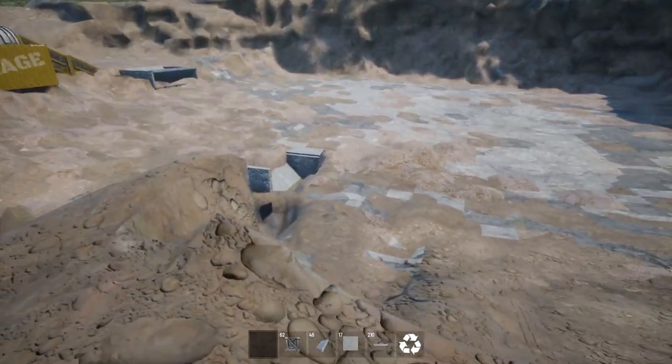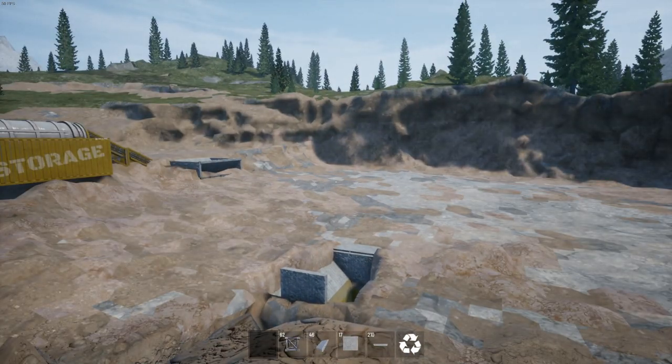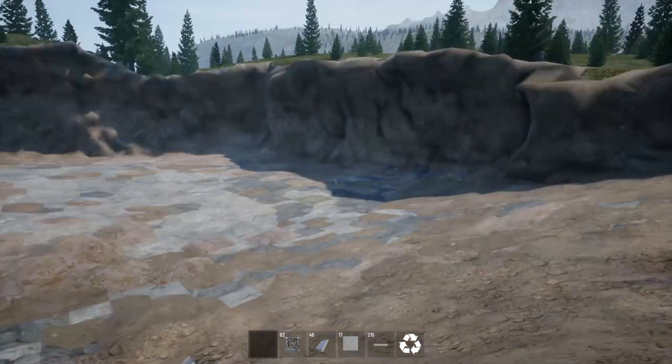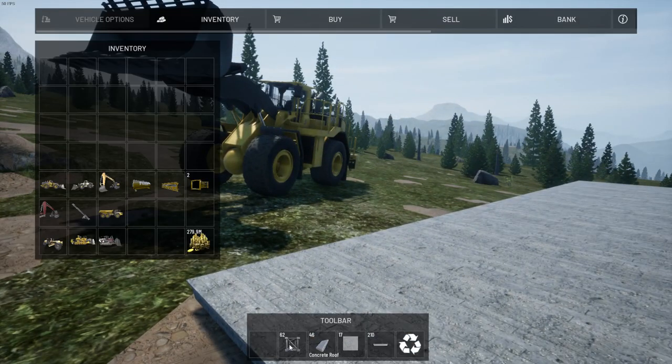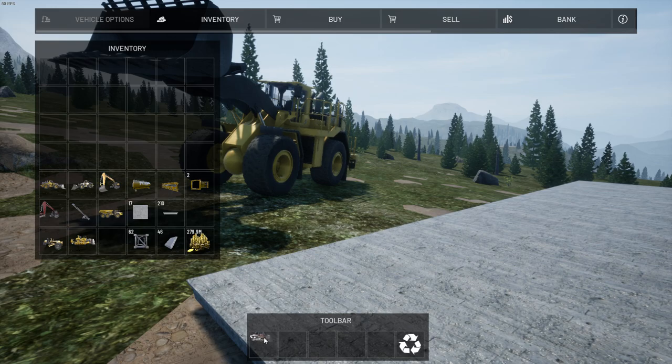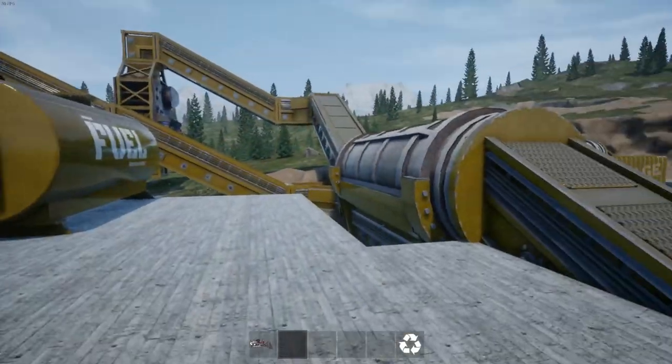Got myself a nice new hopper and a nice new chunk of open mine. We need to go downwards. To facilitate this, I'm just going to tidy up my inventory again. I didn't clear out my machines after my last mining session, so just before we dive in here with the bulldozer, let's go do that and demonstrate how we do this.